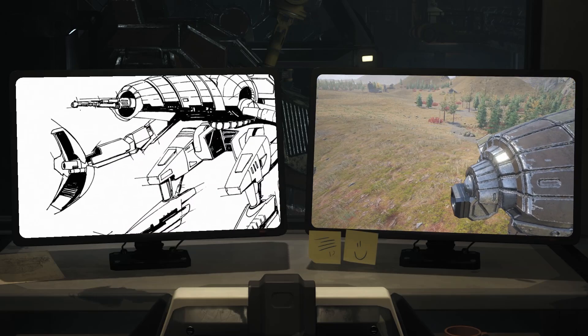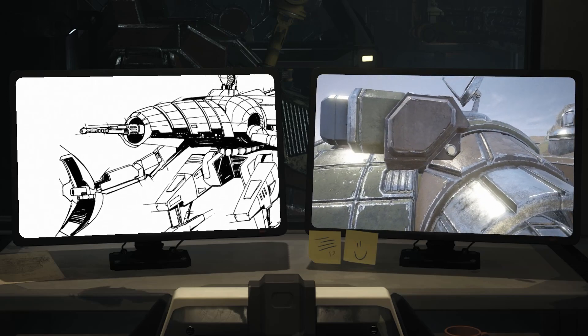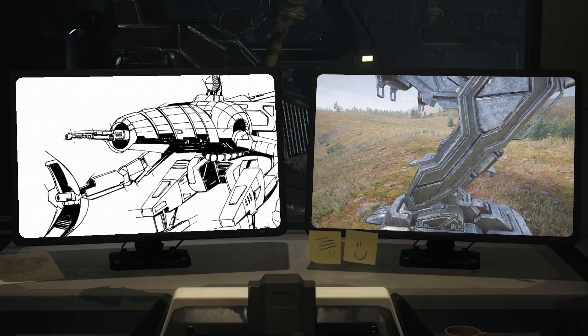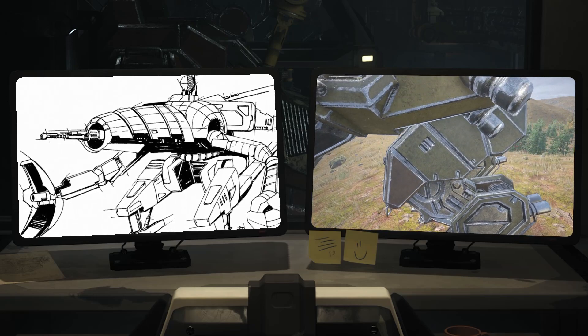Weight class: medium. Battle role: skirmisher. Availability: rare. Threat level: moderate. The Crab CRB-20 is a downgrade of the original Crab CRB-27, a Star League model equipped with ferrofibrous armor.